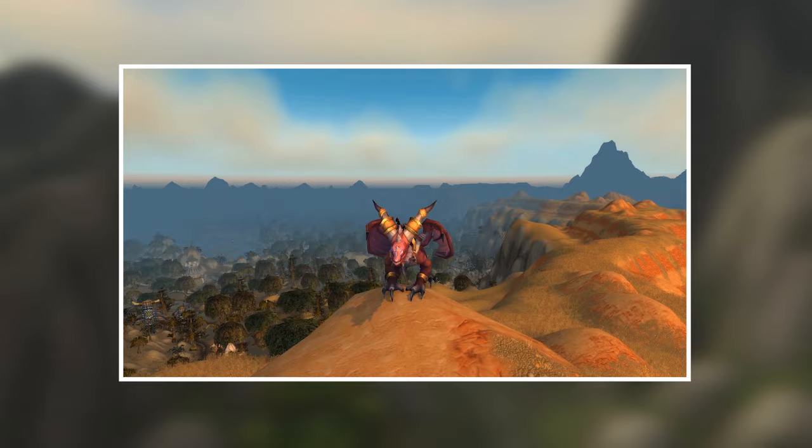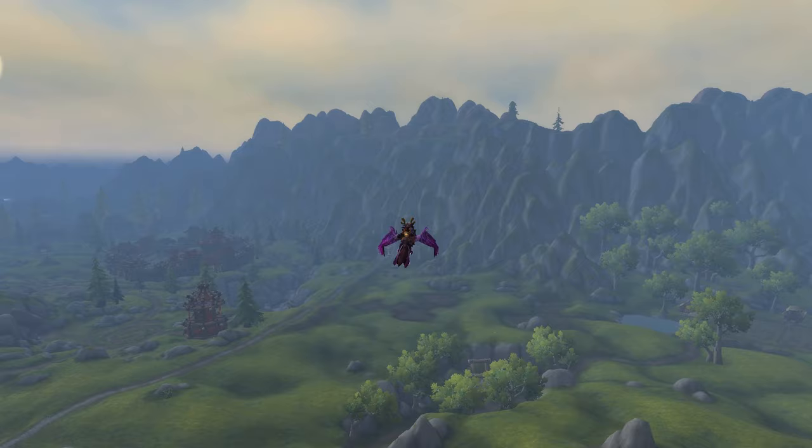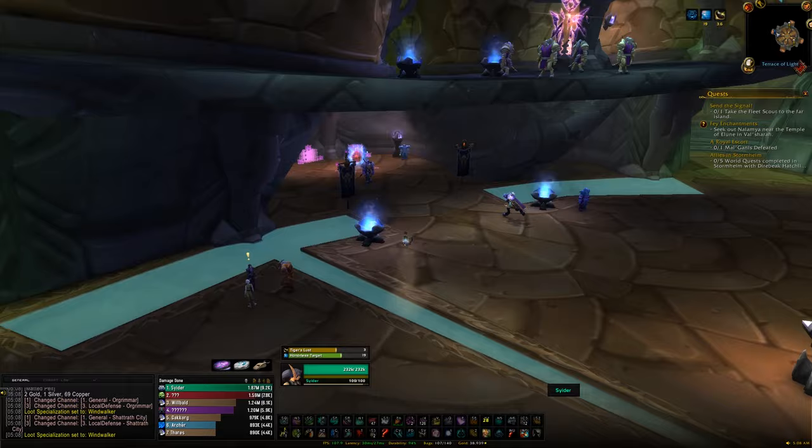Our first stop is going to be the Isle of Quel'Danas, which we'll find way off north of Eastern Kingdoms. To get there you either want to take the flight path, or alternatively, if you head over to Shattrath City in Outland, you'll find a portal that will take you directly to the Isle of Quel'Danas — probably the fastest way of getting there depending on where you currently are.